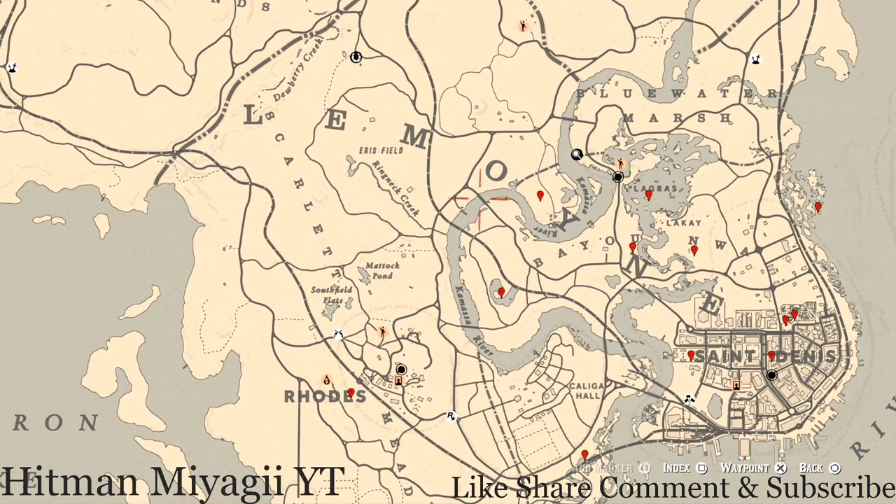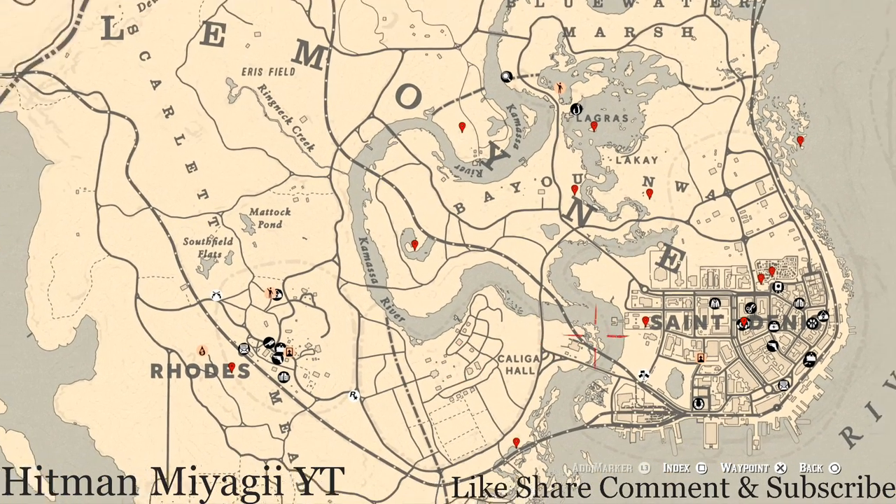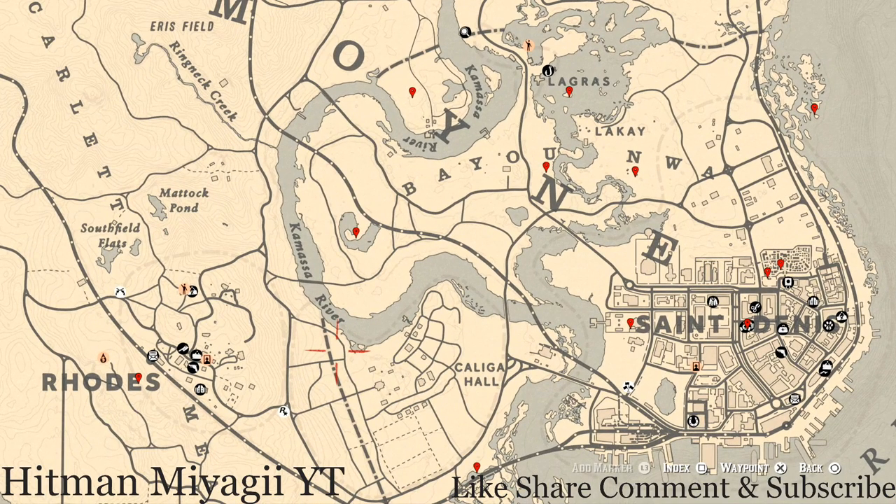Right here in the Lemoy area of the map, the cycles for today, Sunday December 12th, are: family heirloom cycle two, all lost jury cycle five, coin cycle one, arrowhead cycle five, wildflower cycle three, antique alcohol bottle cycle three, all tarot card cycle two, bird egg cycle three, and fossils cycle two. Remember to check the description box below — the cycles are linked to a video for the current cycle of fossils.